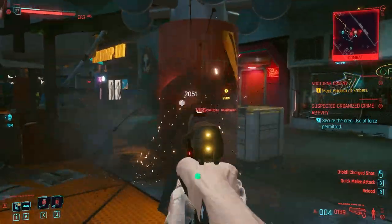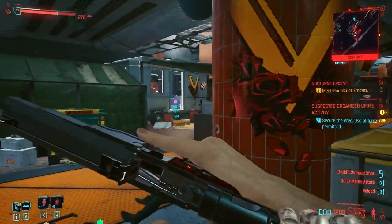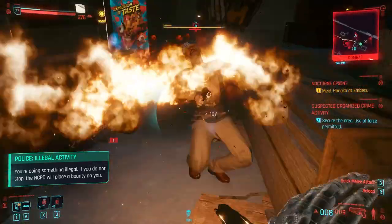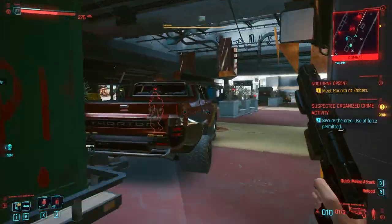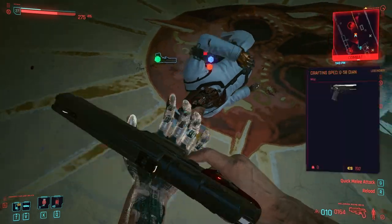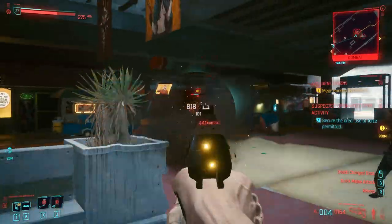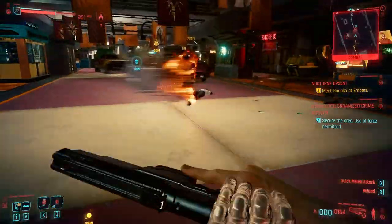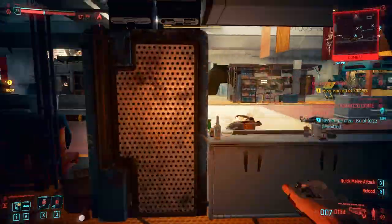A really useful tip regarding the pants: depending on your level, mine spawned at level 33 even though I was only level 26. At epic rarity they're still locked at the higher level requirement, but as soon as you upgrade them to legendary status the level restriction is removed, meaning you can wear them even at level 26. So you can get around the level block just by upgrading them to legendary.